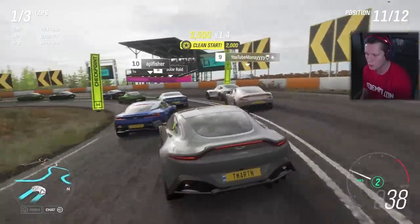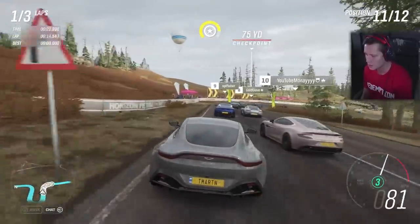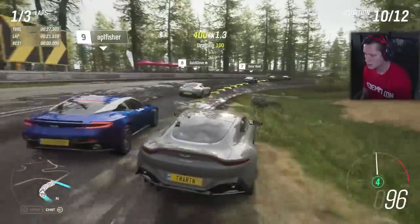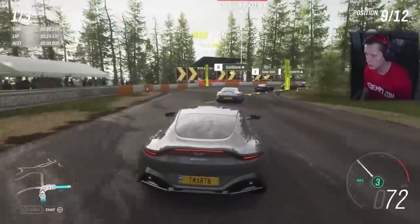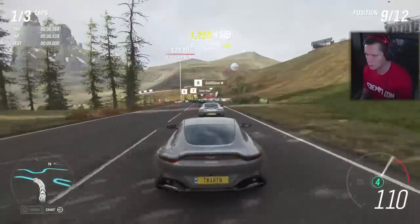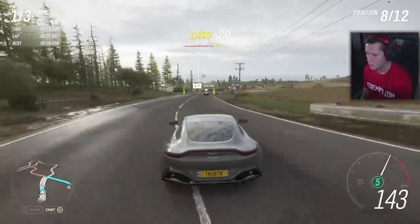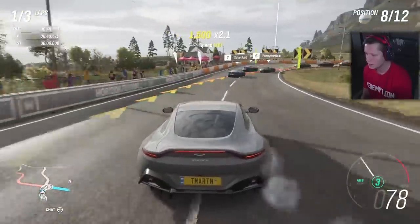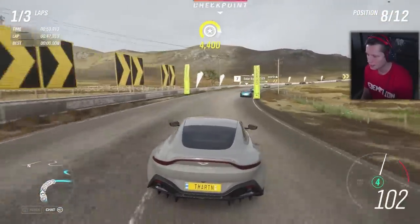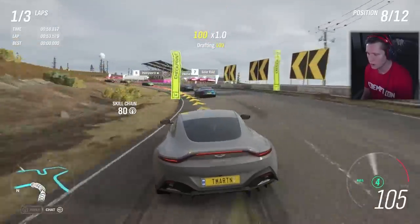Lots of Aston Martins in here. I thought about going with the AMG GT today but I saw that this thing was free, so I was like, why not save a little bit of money? It's a beautiful car and we can see what she's all about. Stay on the right here all the way through. Looking good so far. Get this guy on the right — slid out a little bit. That's alright though. We got three laps here, we got plenty of time. Take him on the inside. Yes sir. Into eighth place. As long as we race smart and draft our way to the front, we should be okay here.